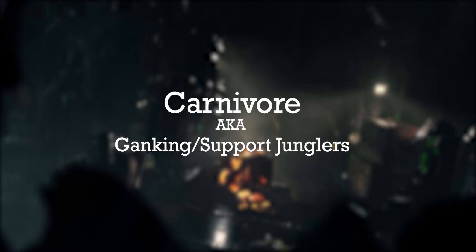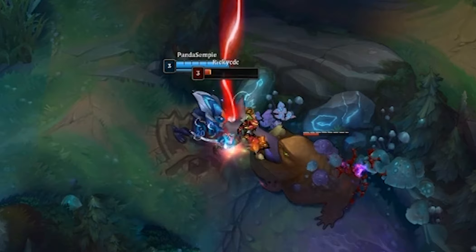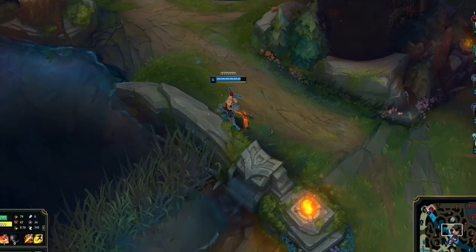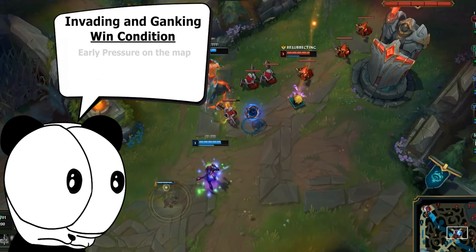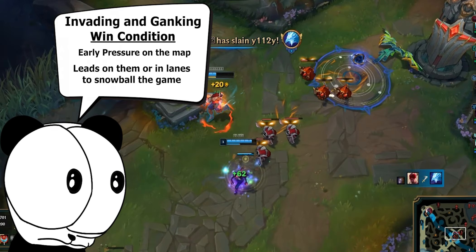If the way you cope with depression in a troubled childhood is by transferring that sadness and pain onto others, then you might be the perfect fit for a carnivore jungler. A carnivore jungler uses their powerful early game by constantly invading and ganking to facilitate their win condition of creating early pressure on the map and leads for them and their lanes to snowball.